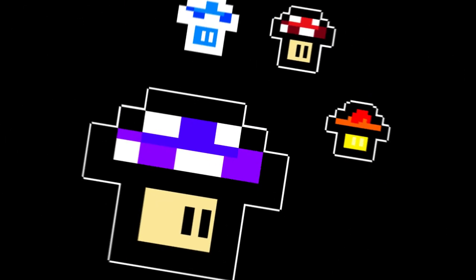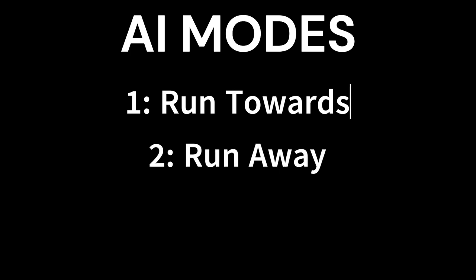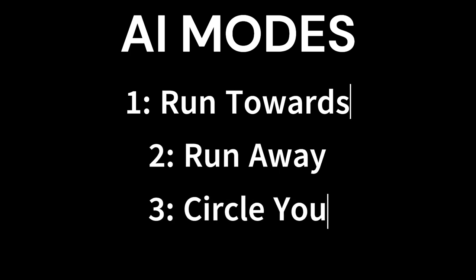As of right now, there are four enemies. The first one is basic and runs towards you. The second one is fast and shoots lightning whenever it dies and occasionally just does it. The third one is a beefier version of the first one, and the fourth one leaves a fire trail. All of the enemies have three AI modes: run straight at you, run away, or try to find a certain distance around you and then circle you.